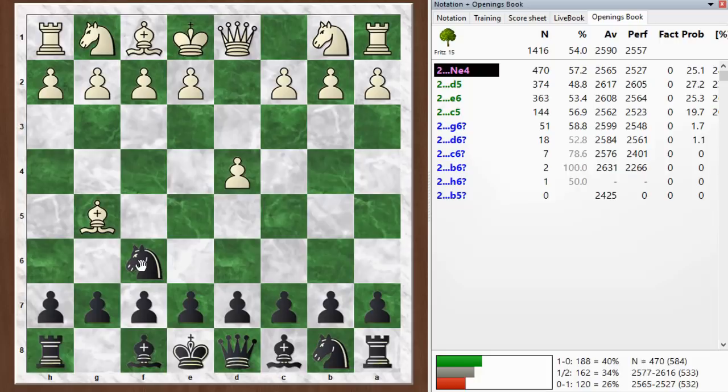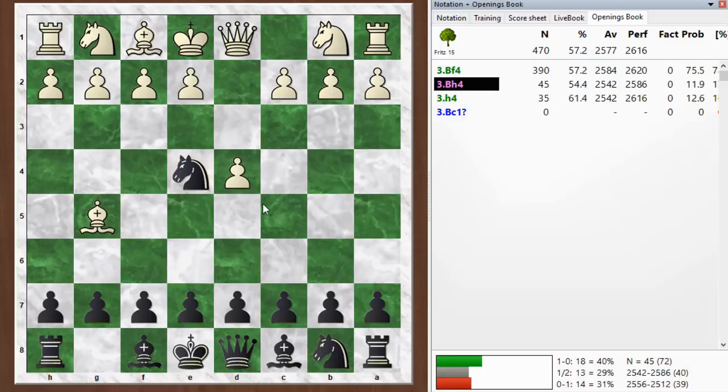One little trick to remember is you always have this knight e4 move when your knight is not pinned there and the bishop comes out to g5. It's often a good idea — you should at least think about this move.